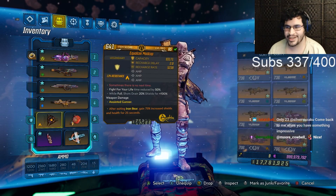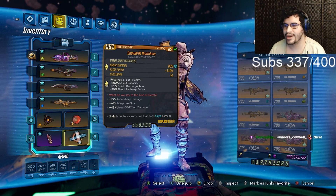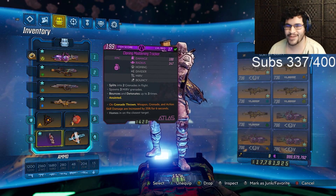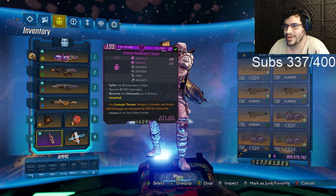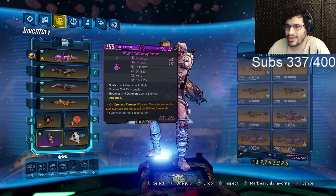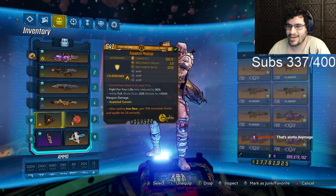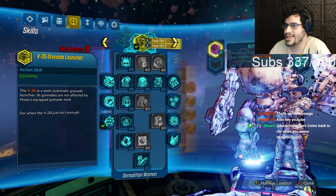For the artifact, get a Deathless with AoE and incendiary damage or mag size — those are probably the three most optimal rolls. For the grenade, we're using a Cloning Maddening Tracker. You'll notice RamenDeliveryTruck had a level 17 Cloning Maddening Tracker equipped, and that's so Moze doesn't kill herself with her grenades, because with a maxed-out grenade it's really easy to do that.